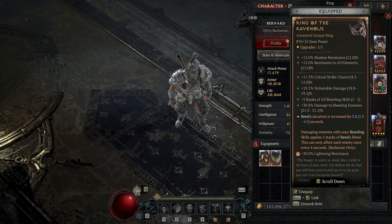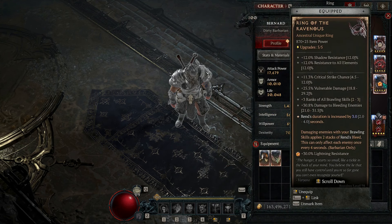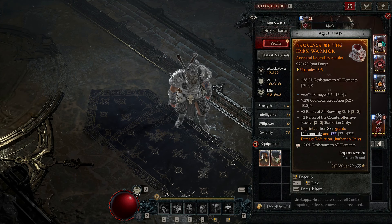In our rings we have Ring of the Ravenous — we use this for three reasons: one for the Brawling Skills, two for the Bleed to proc, and three for Iron Blood. It'll proc your mace because you put Charge on your mace, then it'll go to Rend, and it'll do either your two-handed slashing or dual wield — this gives two procs of Earth Striker. The Red Ring is amazing and it's the only one to use if you're running any of those three skills.